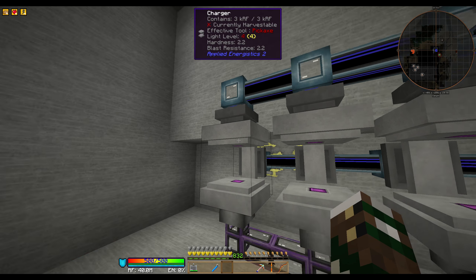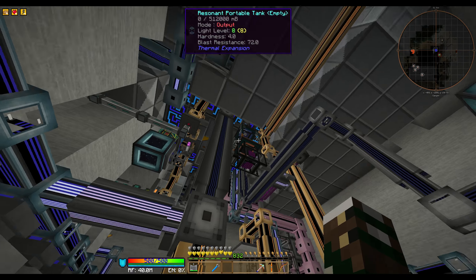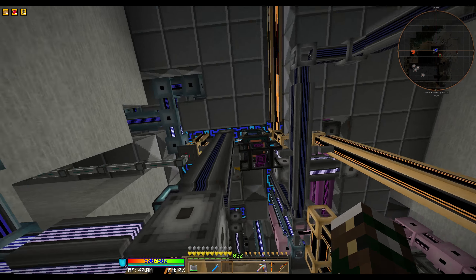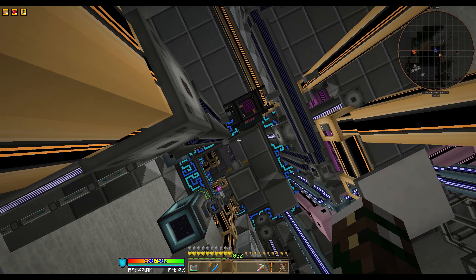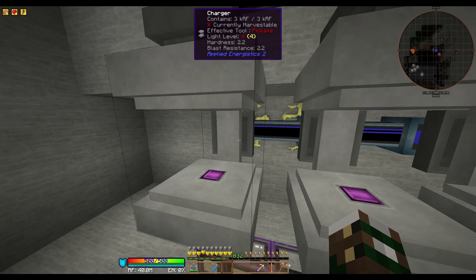For the longest time I thought export meant it exports from the charger into the ME system, but it's the exact opposite. You want to think of it from the controller upstairs down to the machine — you are exporting Sirtis Quartz crystals into the charger.